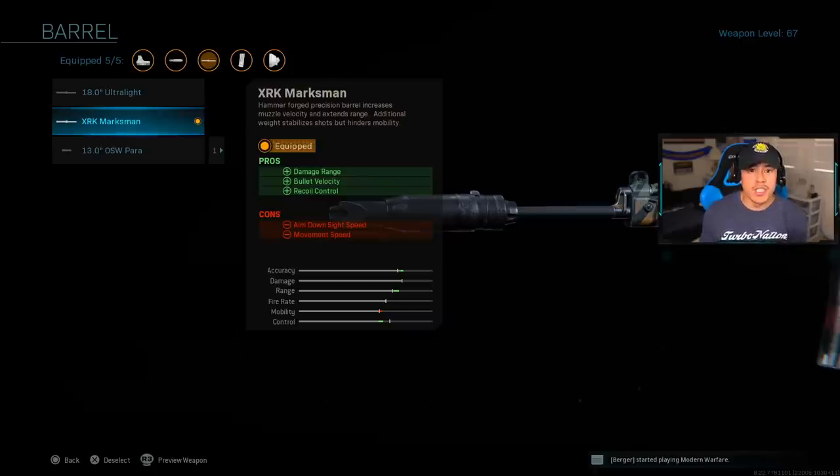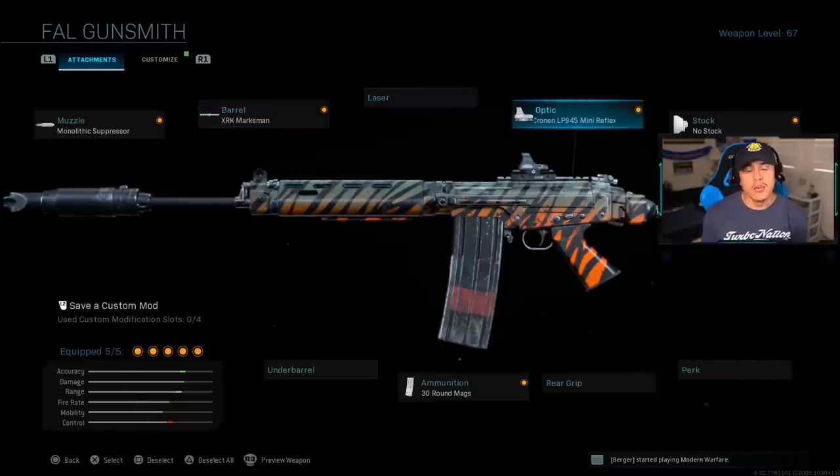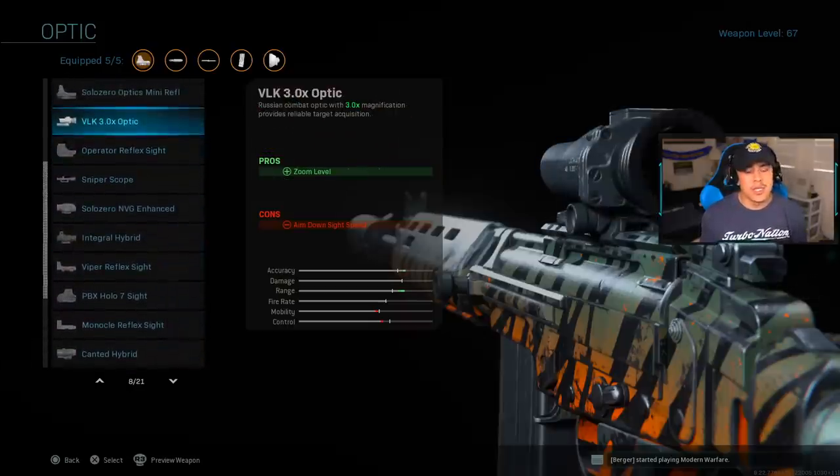Without that barrel attachment you're going to be missing out on a couple extra meters, which are very helpful in mid-range gunfights. For the optic, this one is optional — in the gameplay you'll see me use different optics to show you the differences. You could use the VLK 3.0 optic, but in my opinion the Cronin is a little better for close-range engagements because we're going to be using the FAL like an SMG, only up close from about 27 meters. That's how you fully take advantage of the buff from the last update.